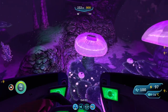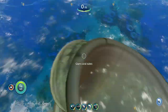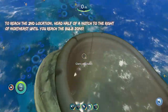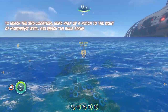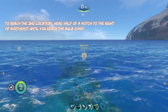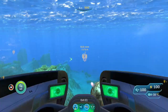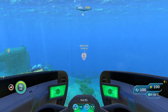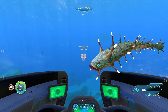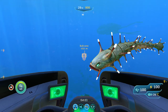To reach the next spot, start from the giant coral tube again — you're going to start from the coral tube for every one of these spots. This time you're going to head about half a notch to the right of northeast until you get into the bulb zone. In the bulb zone you'll run into quite a few different hostile creatures. The first and probably biggest threat are the ampules, which are super annoying because they have a lot of health and can do quite a bit of damage.